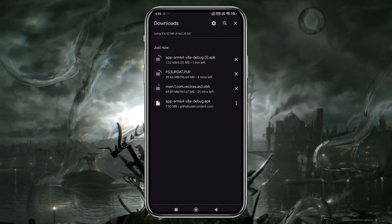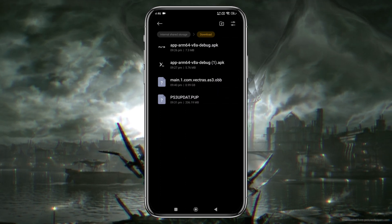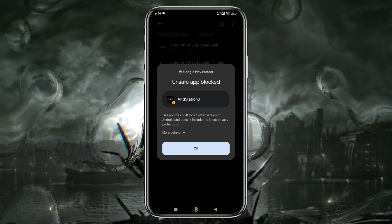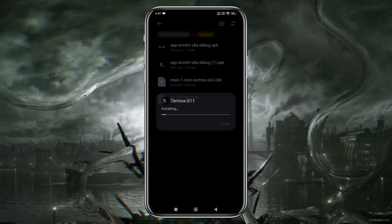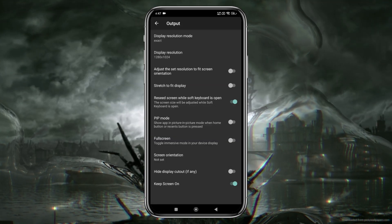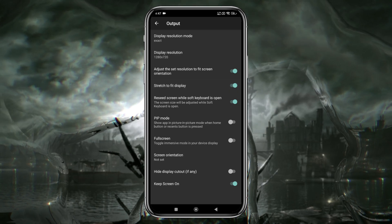After downloading all these elements, we are going to install and set up AnStation 3. Open your device's file manager or navigate to the Downloads folder — you should see the AnStation 3 APK file there. Tap on it to start the installation process. You might see a warning about Google Play Protect blocking the app because it's built with an older version of Android, but we can safely install it. Next, install the Termux X11 application and launch the app. Open the Preferences option, then the Output tab, and select Exact as the Display Resolution mode. I recommend using a lower resolution for better performance. Enable Stretching to fit the display, and also enable Full Screen mode.